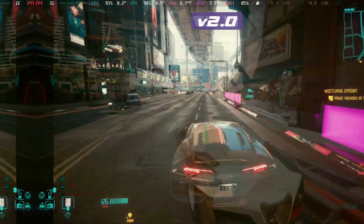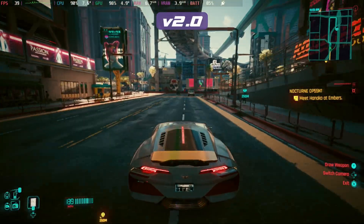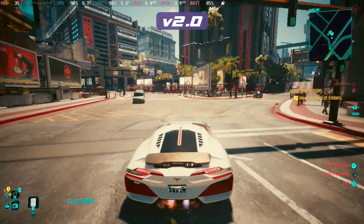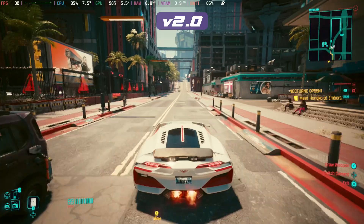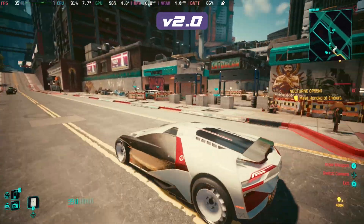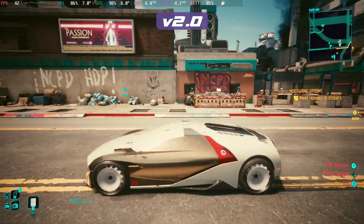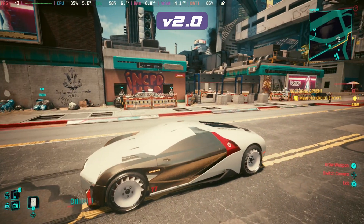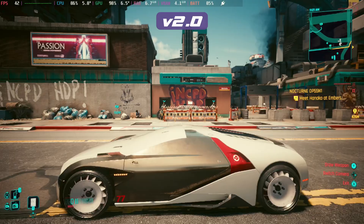As we switch over to version 2 you can see we're already down into the 30 frames per second before we even hit this section, so we have dropped a significant amount of frames per second. But the graphical changes, especially the AI changes that come into effect with the police and a lot more NPCs and traffic roaming around, definitely seems to be worth it.